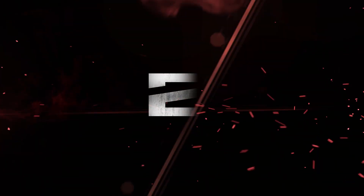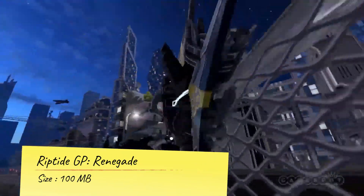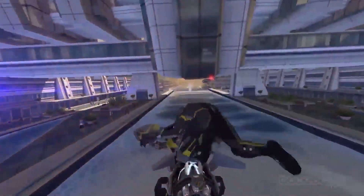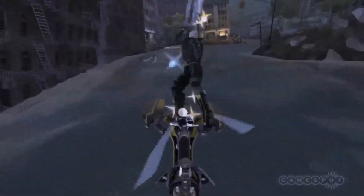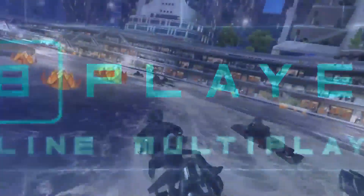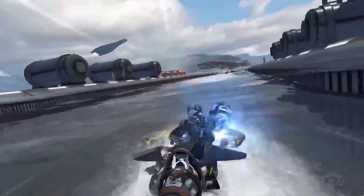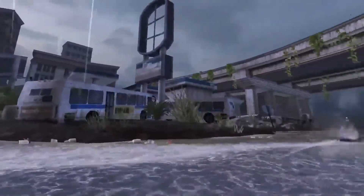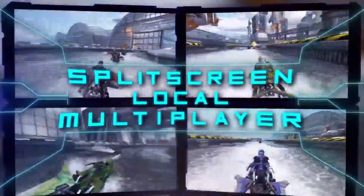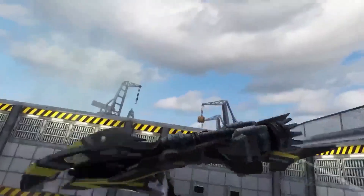At number two, Riptide GP Renegade. Beautiful graphics, a thrilling soundtrack, and original racing mechanics make Riptide GP Renegade a must-play racing game. The visuals are incredibly stunning, but you may need one of the best Android gaming phones to avoid a drop in frame rates at the highest settings. Riptide GP Renegade's races are short and sweet, easy to fit in on your commute to work. It has a reasonably steep learning curve, but stick with it and you'll master the controls in no time. If you're struggling to master your hydrojet, we recommend picking up an Android controller for greater control over acceleration and turning.